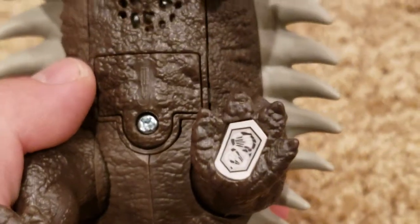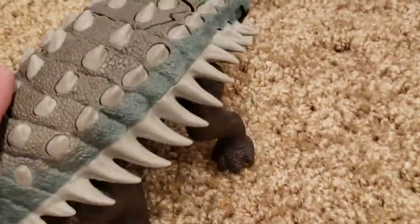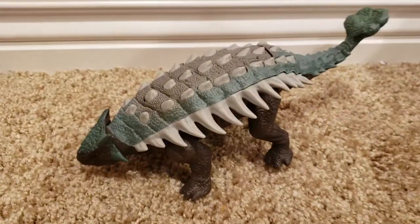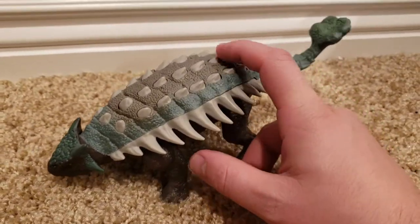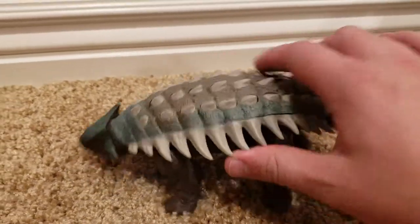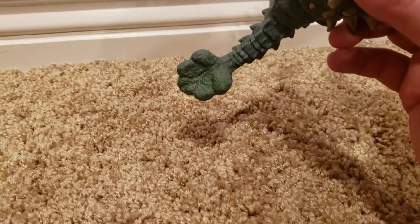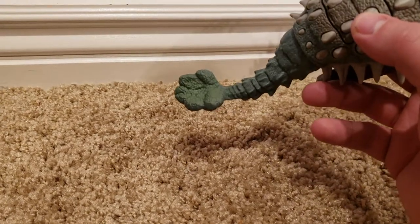Here's that code for you — let's get a little bit closer. So overall, is it a great figure? It's okay. It's cool because we don't have any Ankylosaurus in the Jurassic Park lineup, so that's definitely something I think is cool. Is it the best Ankylosaurus I have? No. But for what it costs, it's not bad. The tail goes back and forth and it makes the sound, which is cool. The club does look kind of weird — I don't know, maybe it's just me, but it definitely looks strange.